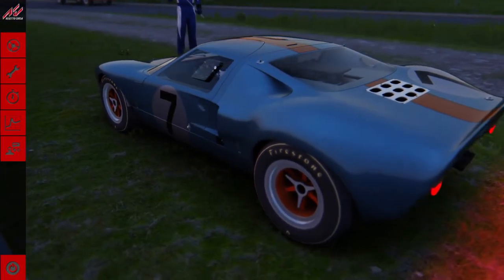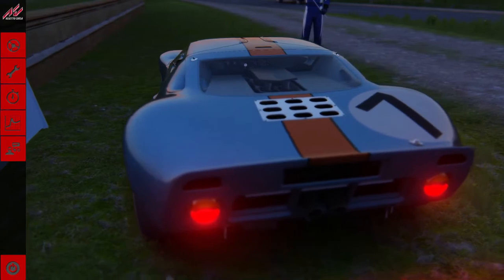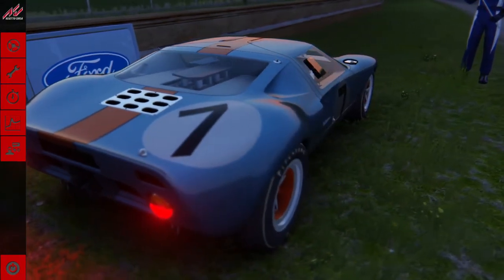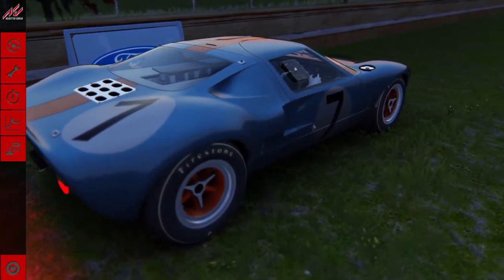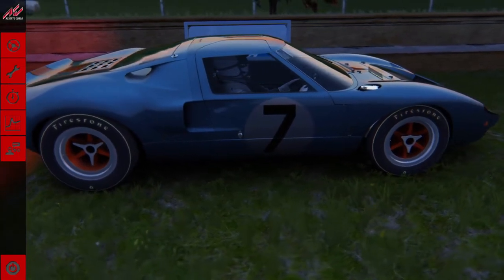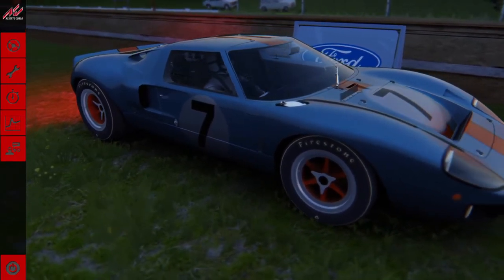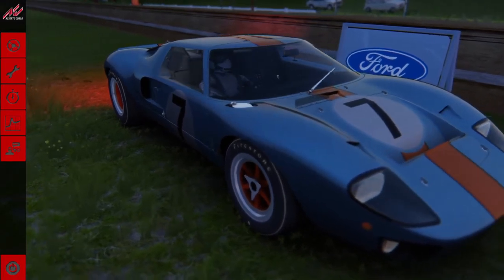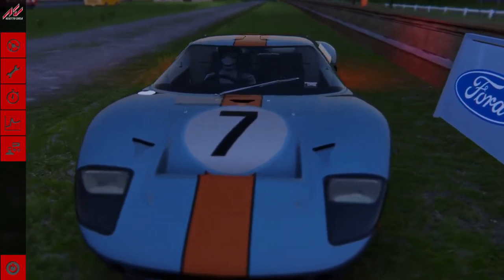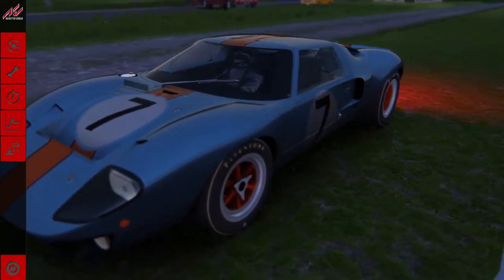Hey guys and welcome back to another video here on Motorsport Manless. Today we have once again another Targa Florio challenge — this time in the same lines as the last attempt with the Ferrari 330. This time we have its competitor, the Ford GT40, probably one of the most iconic cars of all time. Everyone knows what a GT40 looks like, even if you show it to someone who's not even interested in motorsport at all.